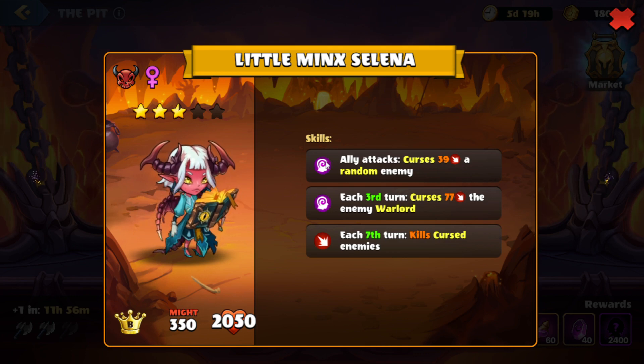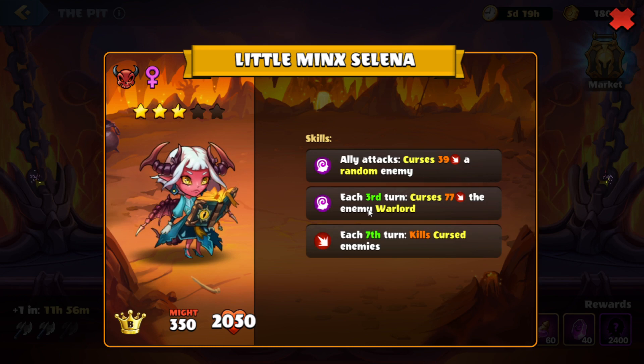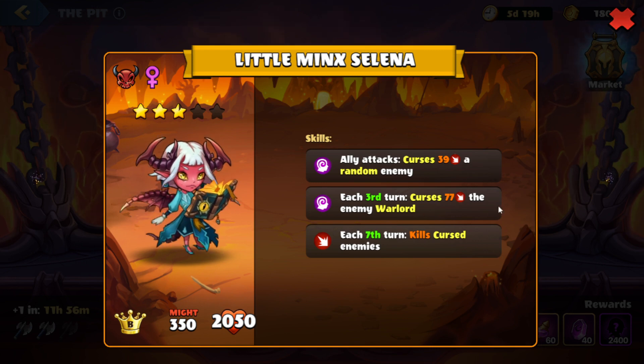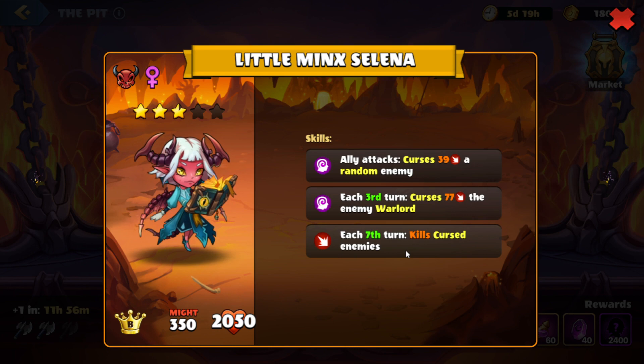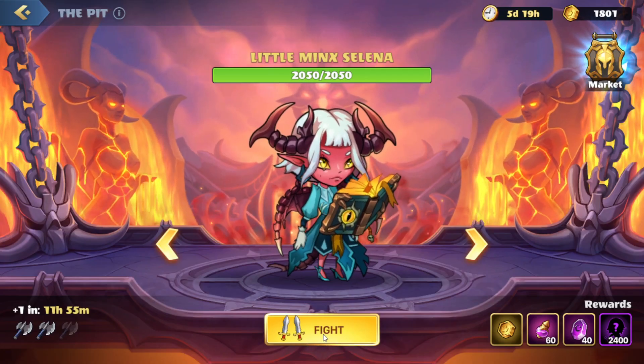Looks like their heroes are going to have curse. What happens with curse is that a cursed hero takes damage when their allies are attacked. So we want to make sure we have something to get rid of the curse or make sure we protect our heroes, so that way even when they take damage they'll still be around. On the third turn, they will curse our warlord, which means that when our heroes are attacked we will actually take extra damage. So we want to make sure that we can deal as much damage as we can, because we're eventually going to get overwhelmed by this. And then on the seventh turn, we're going to have our cursed enemies killed — so all of our heroes that have curse will be destroyed. We want to make sure that we protect them with either mental shield or remove the curse if we can. So yeah, let's hop right in.